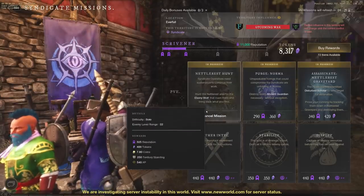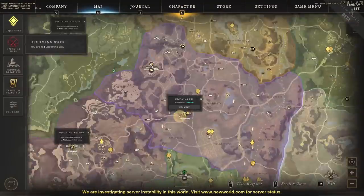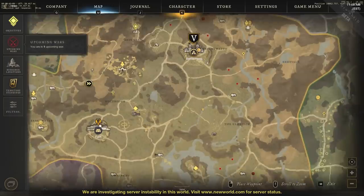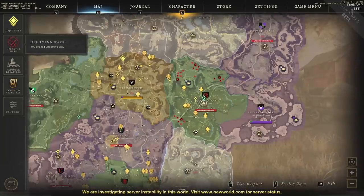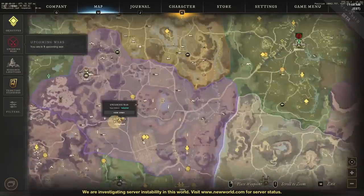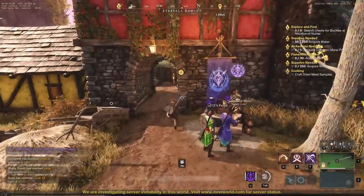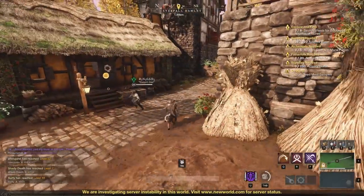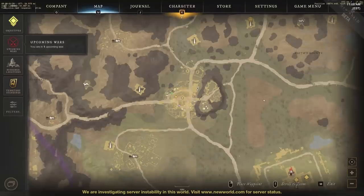There are PvE and PvP missions and they scale based on the area you're in. Right now I'm in Everfall, and there are other settlements like Brightwatch and Weaver's Fen. XP scales with those higher zones, so even when you're doing town projects, there's higher XP available, and there are higher Syndicate Faction missions available too.